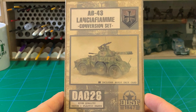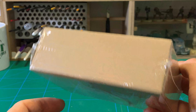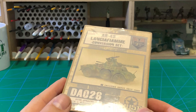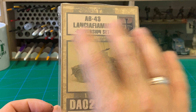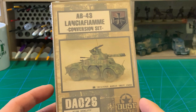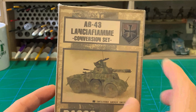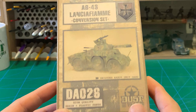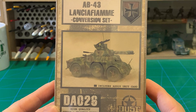Today we are looking at the conversion kit for the AB43 Lansia Fjelle for the Axis. As you can tell from the start, this is not a normal unit box — it's a lot smaller than the standard unit boxes because it doesn't really contain that much stuff, but it's incredibly exciting in what you can do with this kit.